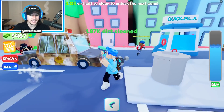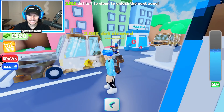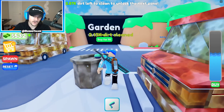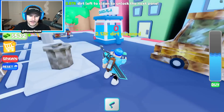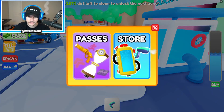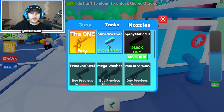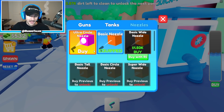So as you're doing this, not only are you completing your objective of going to the next area, but you're also getting money. I have $532 and I'm assuming you can buy better stuff. When I went over to the shop, I saw that there are game passes. So in the store, this is where you can buy new guns, new tanks, and nozzles.